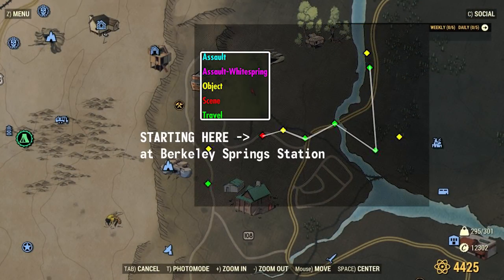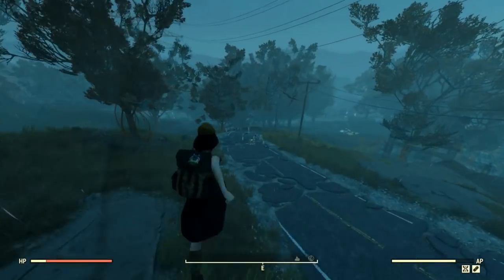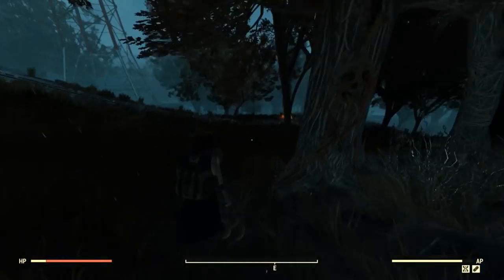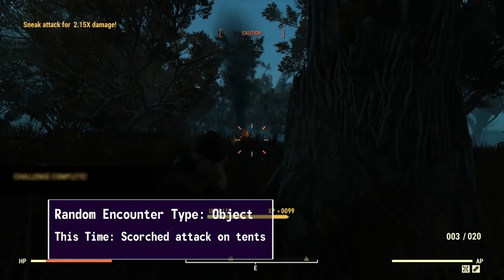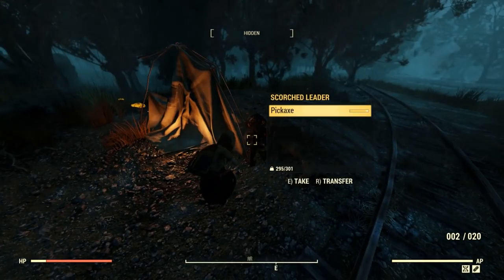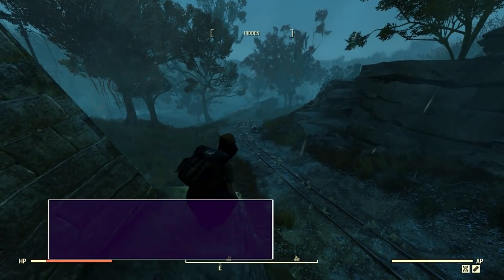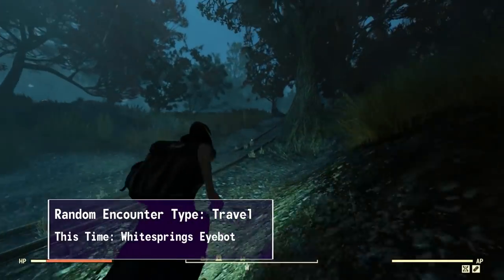A much quicker run in the Mire starts from Berkeley Spring Station, with 5 potential spots and an object spawn point. I use this run anytime I'm at the purveyor's place trading script for legendaries. Looks like we had two spawns at the same time in this spot. Moving on across the way — this is an object spawn point. I don't know if the Mothman can show up here but it's still worth checking out. Down the railway and underneath the bridge, you'll trigger your next one. This is often a versus spot where there'll be two groups coming at it from each side.